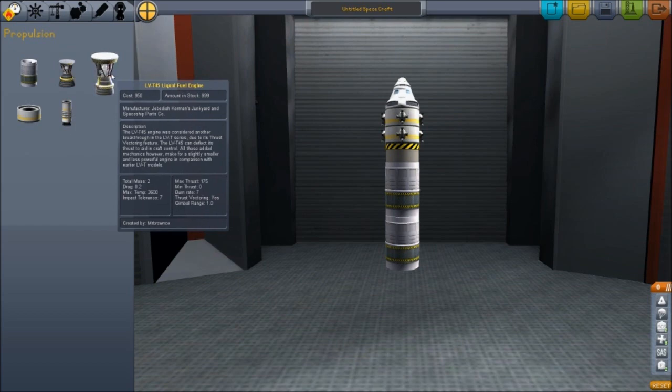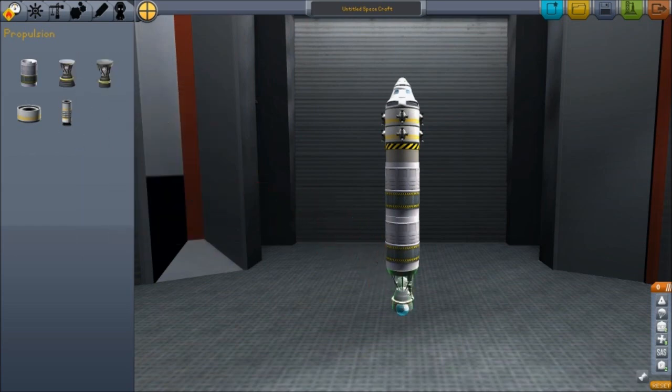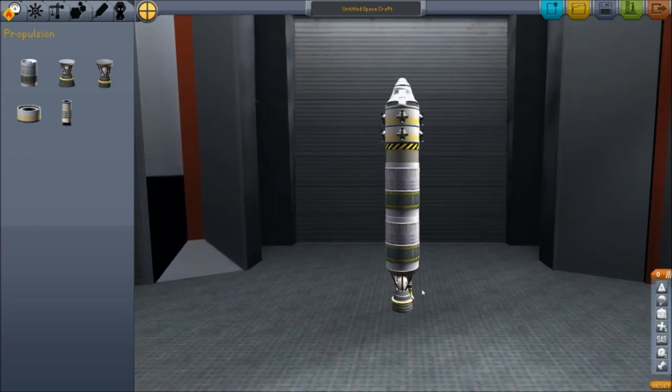Looking at the engine options — this one here is considered a breakthrough due to its thrust and can deflect thrust to aid aircraft control. I think this smaller one underneath is what's going to get us through the atmosphere, and then we'll detach. These RCS thrusters are what we'll use when we're in space to thrust around, if all goes well. This is all speculation and hearsay right now — I'm kind of just going with it.